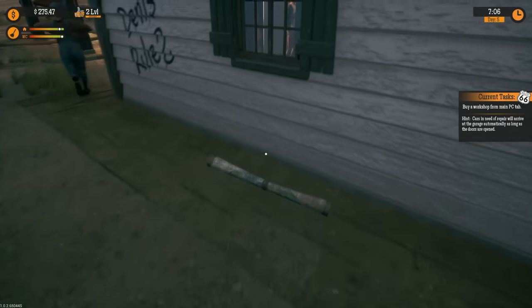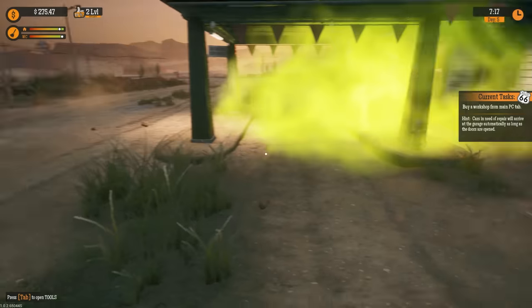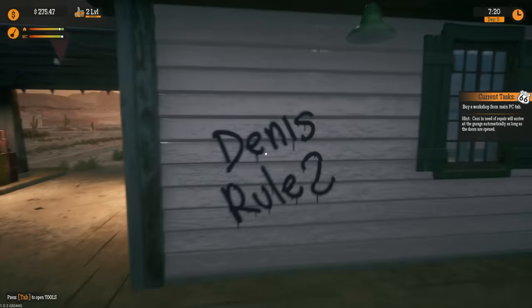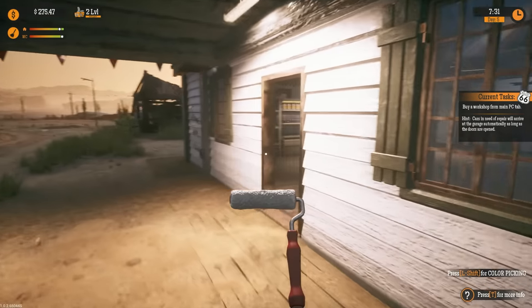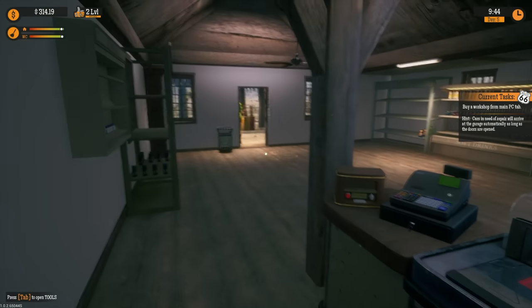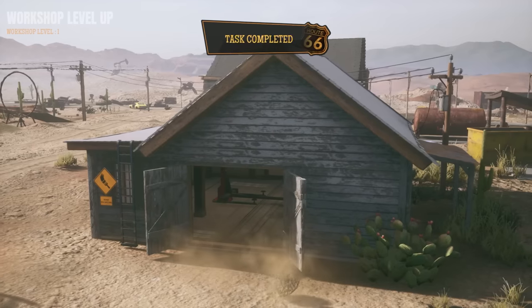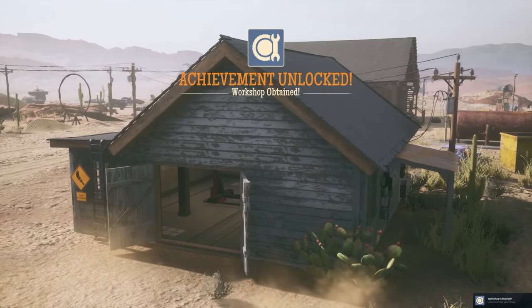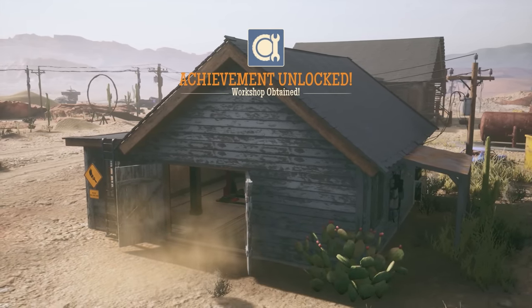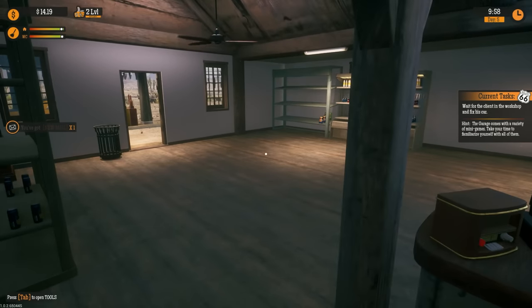Get out of here! Can I just hit him with it? Go, get out! Can I unlock a taser? Okay, I have enough to get the workshop. We're going to restore that — which may be a bad idea because I have no money left. I have $14. Workshop obtained! Wait for the client in the workshop to fix the car.